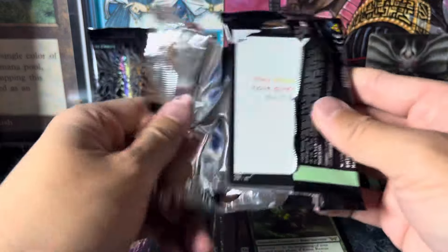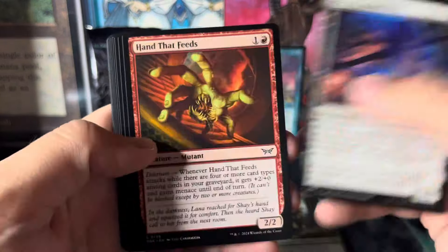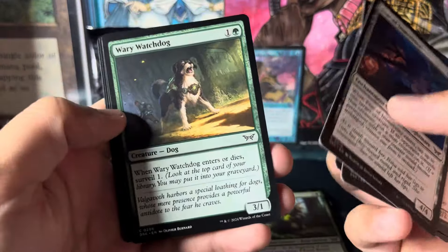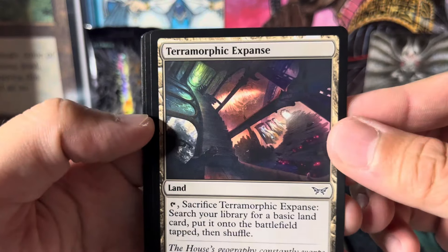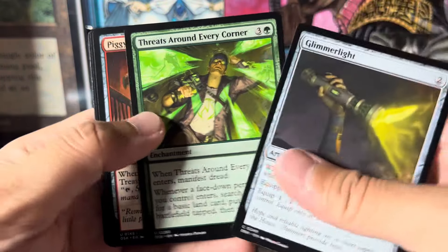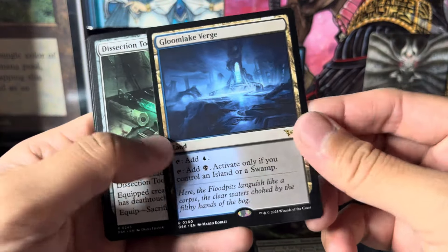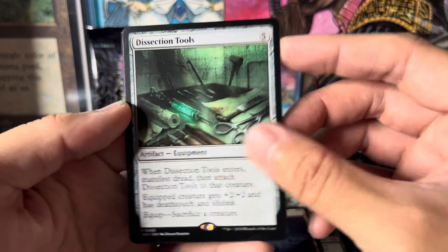That was only three packs — we got a nice little bonus at the end. Nightmares — I'm liking the nightmares! Oh, that's a crazy looking rat. I do have a rat deck, so that's cool. Here's a land — Terramorphic Expanse, crazy looking artwork. Glimmer Lights — oh, creating 1/1s, that's cool, holy crap.